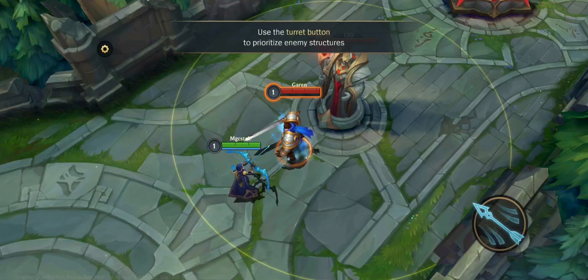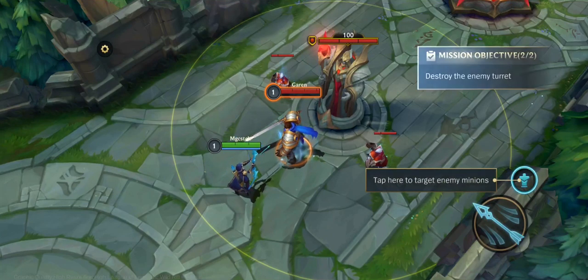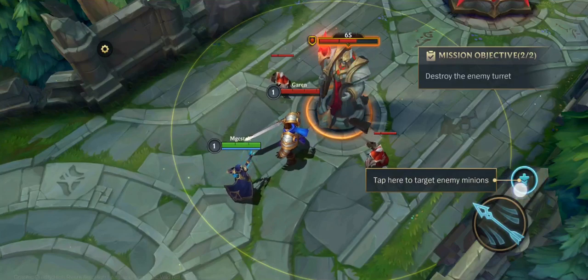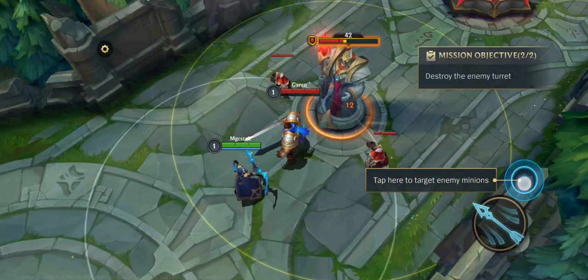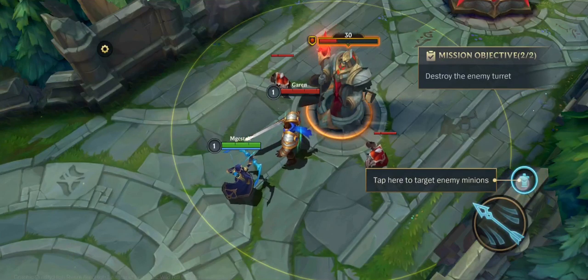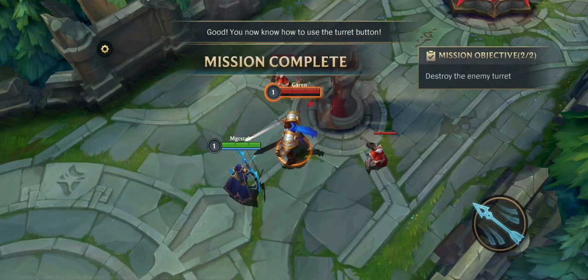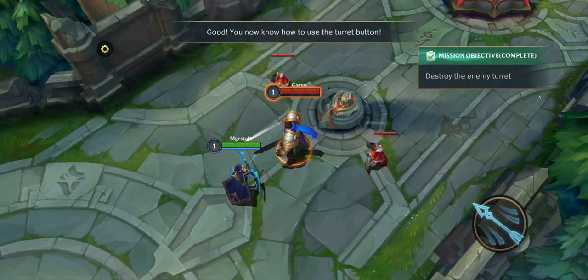Use the turret button to prioritize enemy structures. Destroy the enemy turret. You now know how to use the turret button.